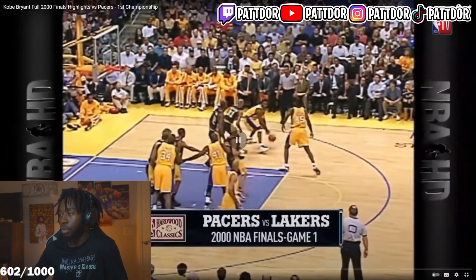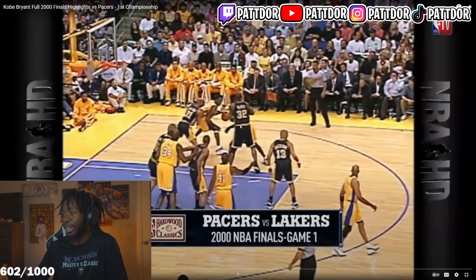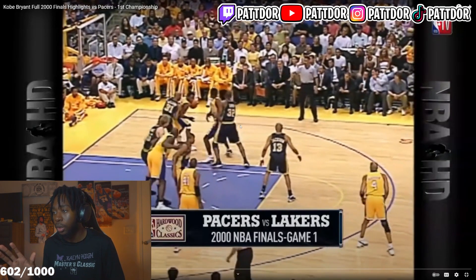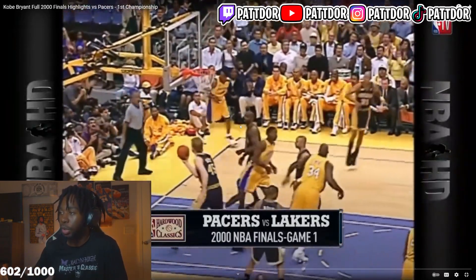Miller's on Bryant. One dribble. Turns the back. Are they going to try to run off a ball screen in this post area? It's kind of like, okay, I'm anticipating myself going in this direction if I'm Reggie Miller. Still getting closer — boom, Kobe gets to that baseline before the count gets too long.